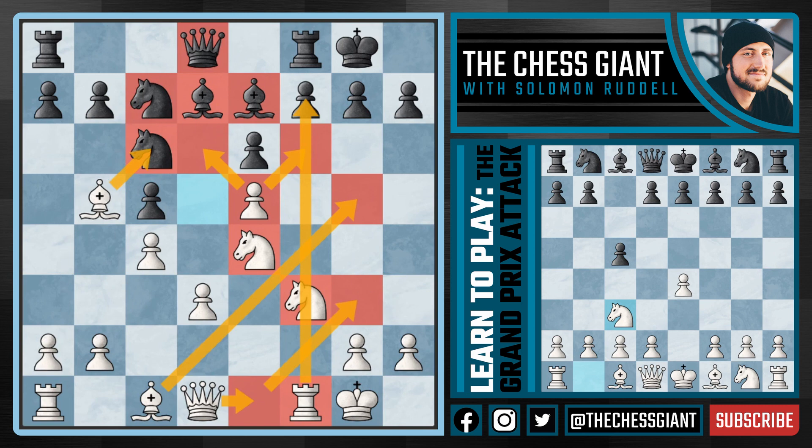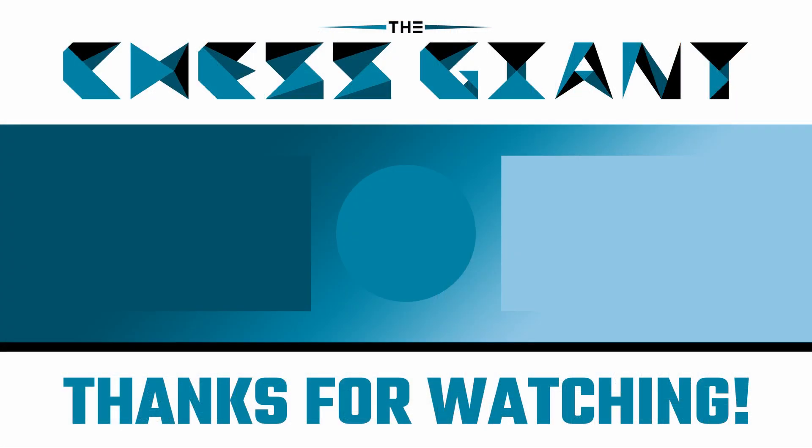If you'd like to learn the theory behind the Vienna game, which is very similar to the Grand Prix in a lot of ways but against E5, click the video to the left. If you'd like to learn my top 10 chess openings for black against D4, click the video to the right. Leave a comment below to let me know what other videos you'd like to see covered on this channel - and as always, thanks for watching, peace.